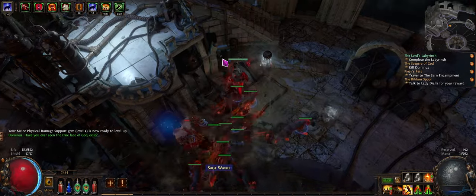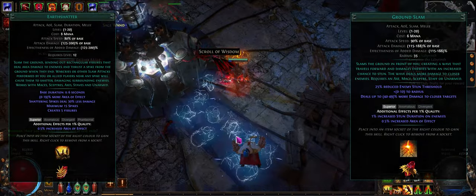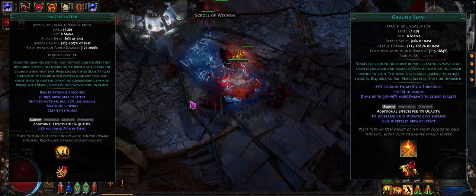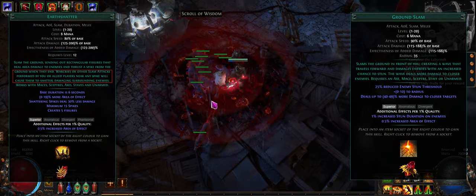The main skills we're going to use are Earth Shatter and Ground Slam. We'll mostly be using Ground Slam when running through zones, and then alternate between Earth Shatter and Ground Slam on bosses. We do this because Earth Shatter leaves stuff on the ground that Ground Slam can explode.